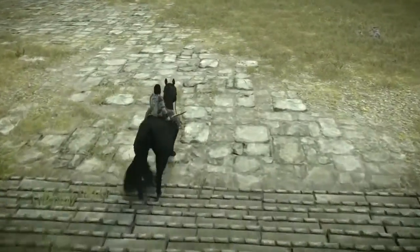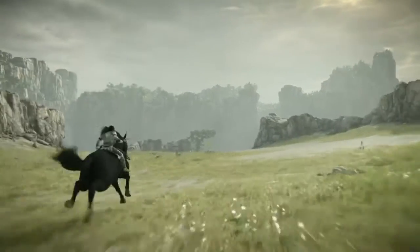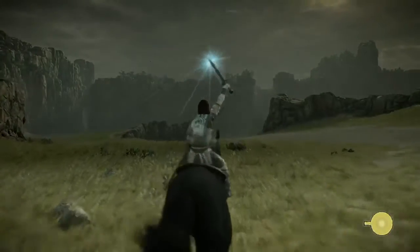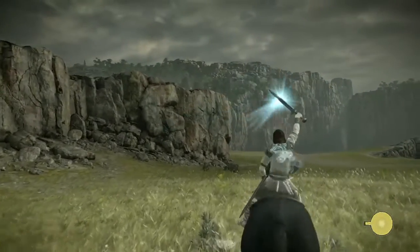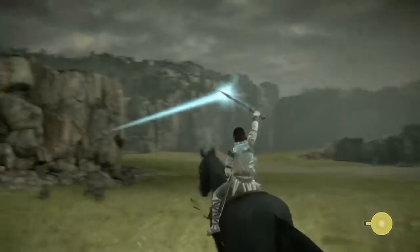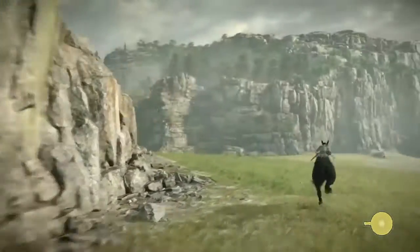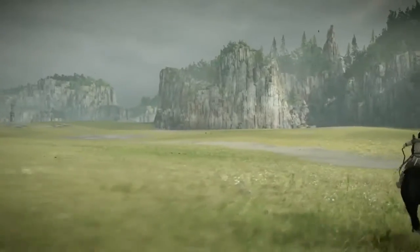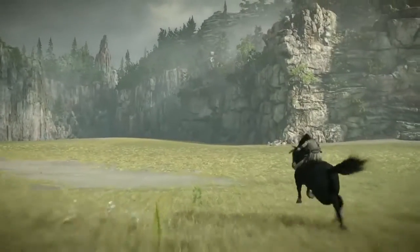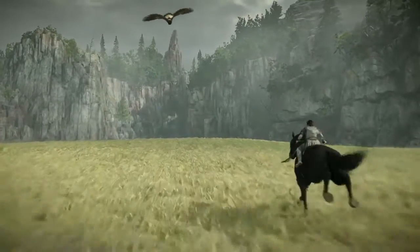Anyway, something I don't think I mentioned yet: you have a sword, and it will direct its light to where the next colossus is. You can also use it on a colossus to figure out where its weak points are.